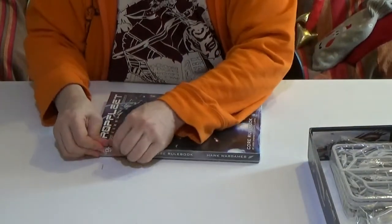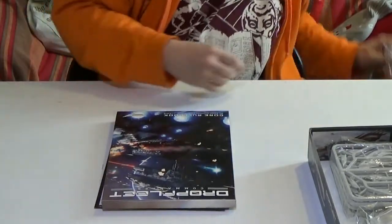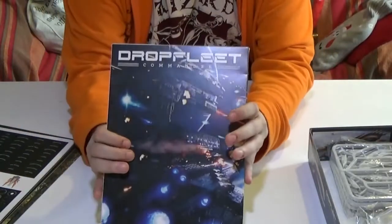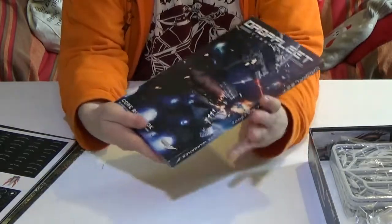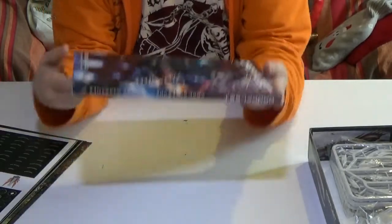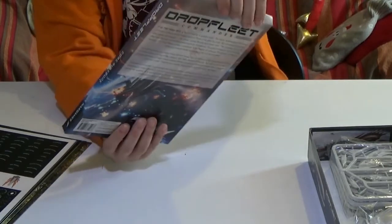We'll have a look at the rulebook first. It's a meaty rulebook — the main rulebook. It looks like it's in a box because it's a landscape rulebook. There's the front artwork, there's the back cover. It is the standard rulebook — not a cut-down version. It is a full rulebook, version 1.1 or whatever it is.